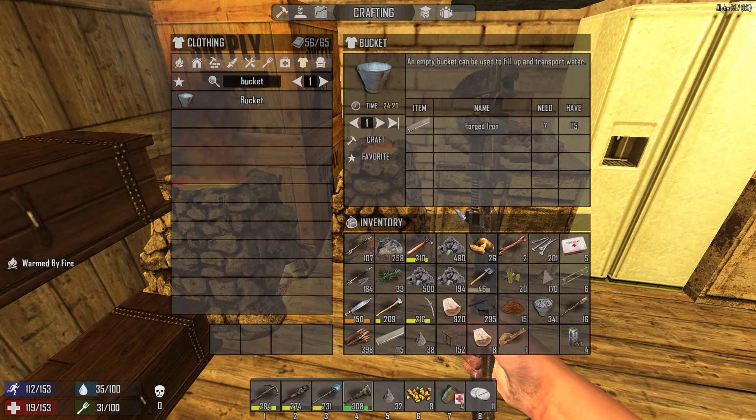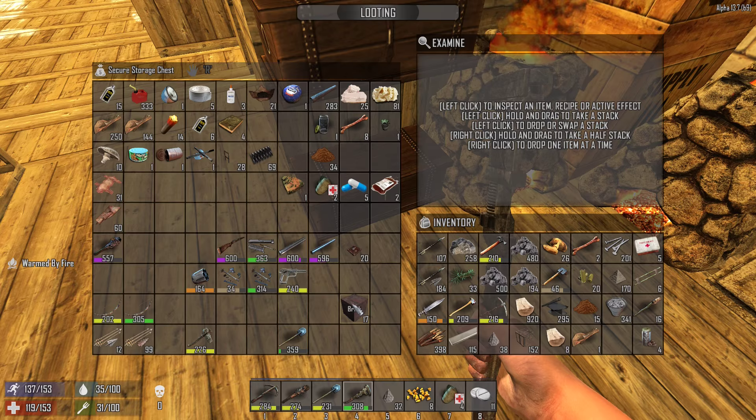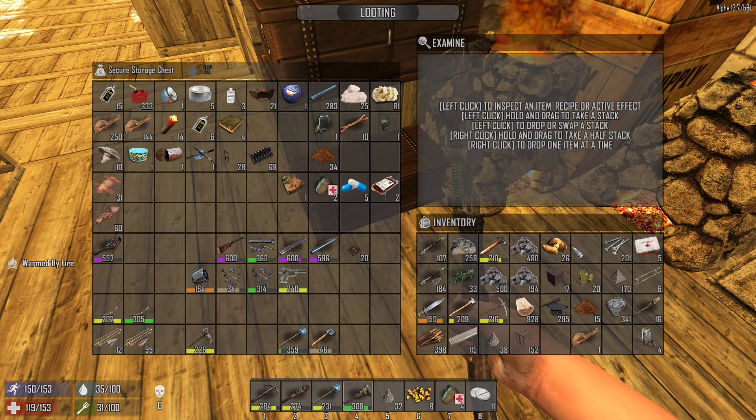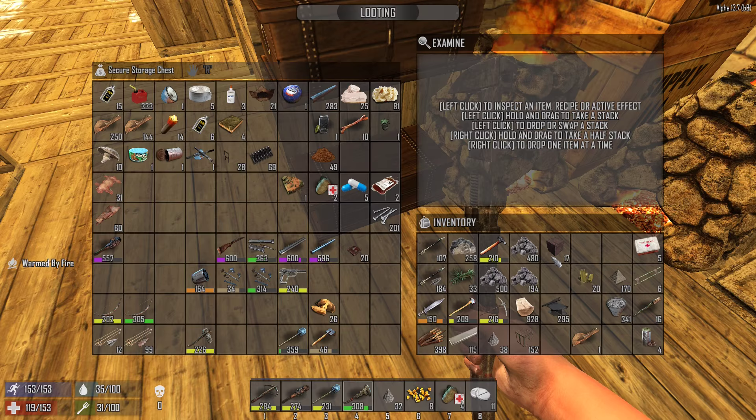Anything that was already in the forges like burnt stone and lead was still there, but I lost a lot of things in the forge - I got index errors and all sorts. The bones are for making glue. I actually don't need the nails right now - I made tons of nails because I want to start making chests.